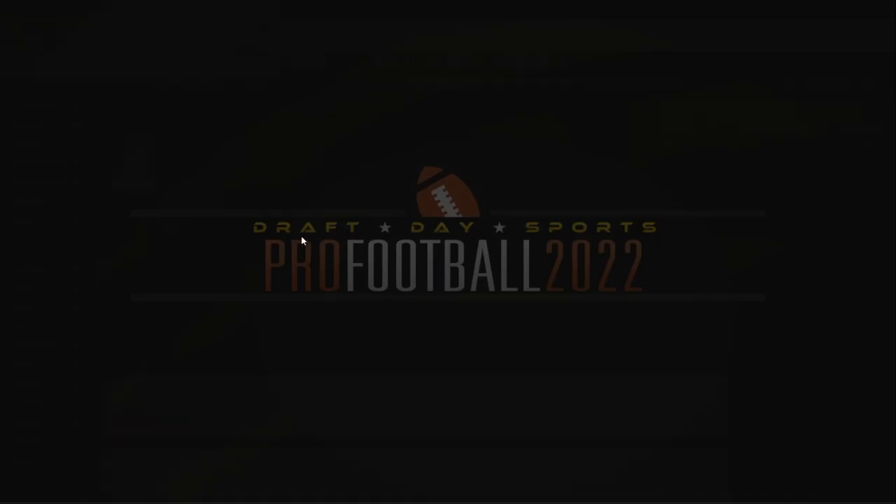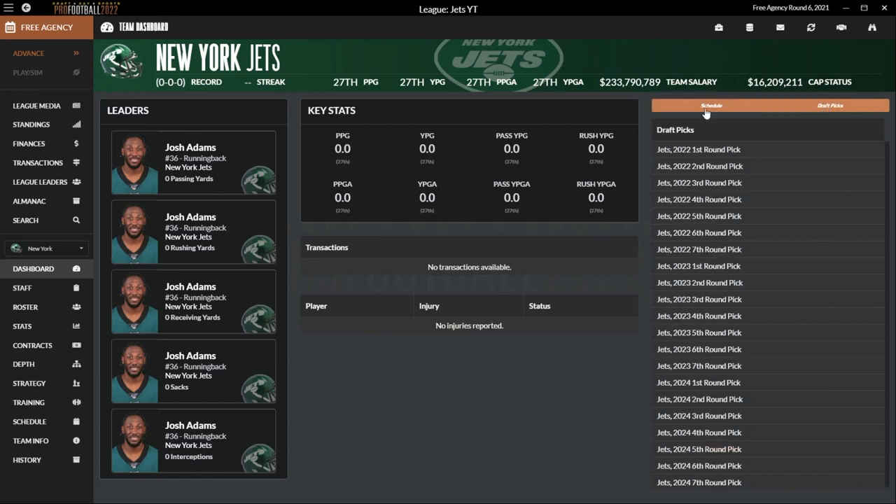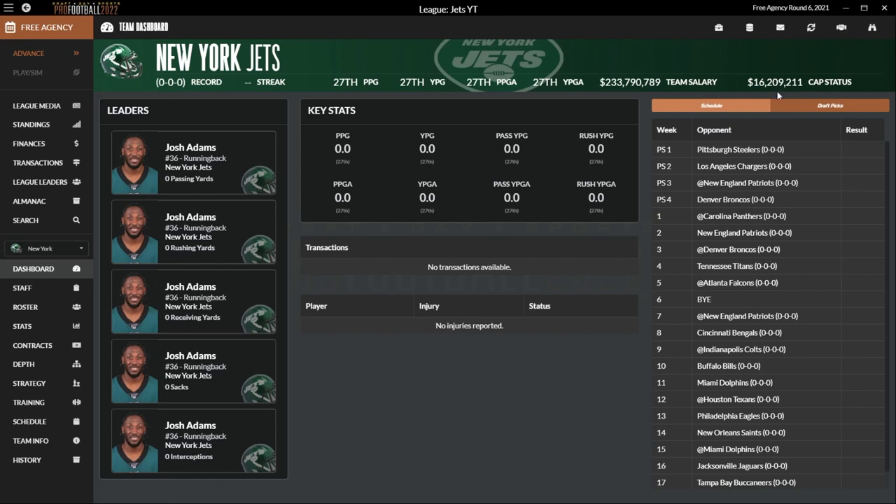We'll start with the Jets. Here is our dashboard — you can see we've got our team leaders, which right now is just alphabetical. All these mods, by the way, are downloadable. I don't have any of the rookie photo packs yet, so all the rookies are going to have pre-generated images, but anybody who's not a rookie would be on there. You've got transactions, key stats, the schedule, upcoming draft picks, salary, and cap space.